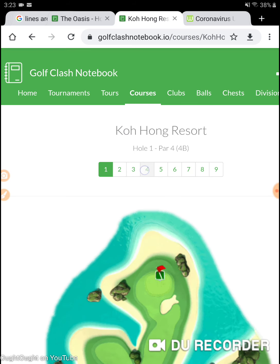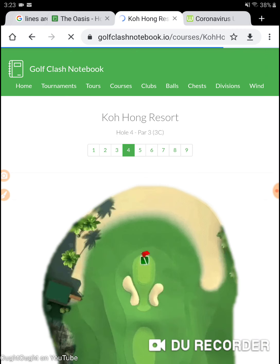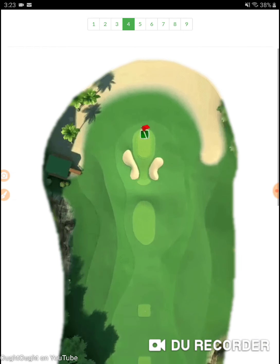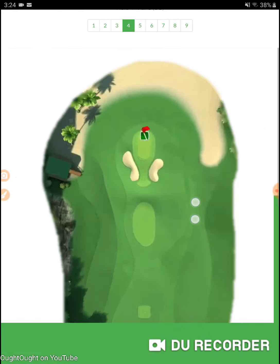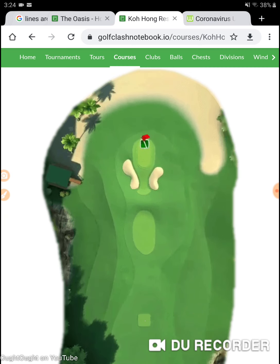Hole two is Kohang Resort, par three, hole four. This is the most hole-in-one hole in the game, and I guarantee they're going to put this in the Golden Shot — the last time it was in a tournament, it was also in the Golden Shot. This hole is very hole-in-one-able from both sides, though there is a slight wind adjustment needed. In the last tournament — I think the Pacific Cup — the wind was going in a certain direction.